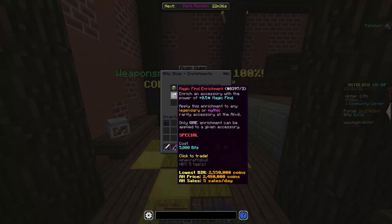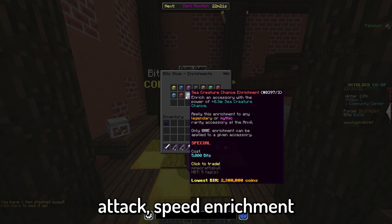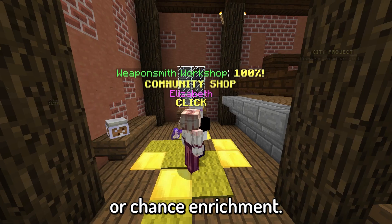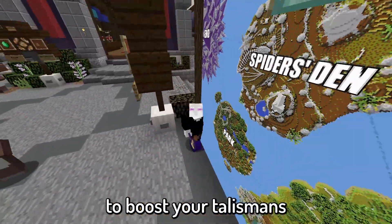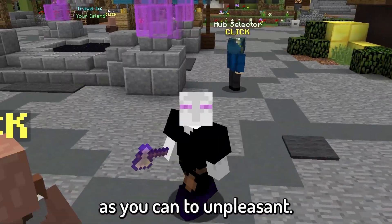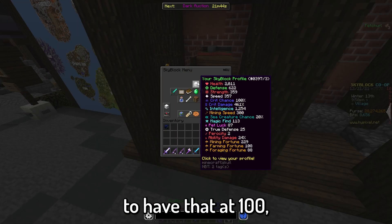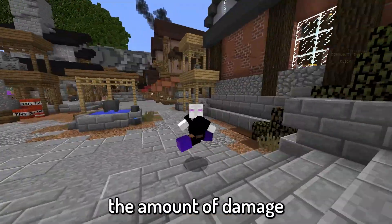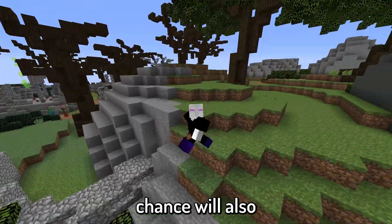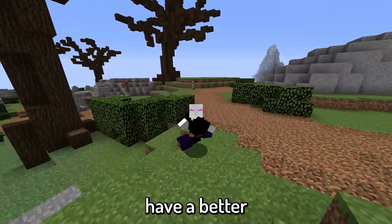You can also use enrichments. Enrichments are a bit expensive because they do cost 5,000 bits, which is about 2.5 million coins. But you can get an attack speed enrichment, a speed enrichment, or a strength, crit damage, or crit chance enrichment. Those are also pretty good ways to boost your talismans just a little bit more. And finally, if you need to boost crit chance, then I recommend you switch as many common accessories as you can to unpleasant. Unpleasant is another reforge that just boosts your crit chance. You want to have that at 100 because then you will maximize the amount of damage you're able to do, and having a high crit chance will make you way more likely to be able to progress through Hypixel Skyblock.